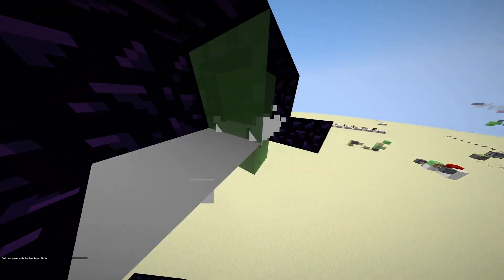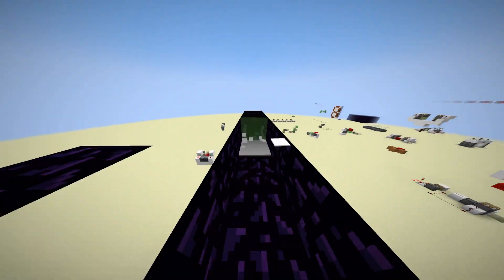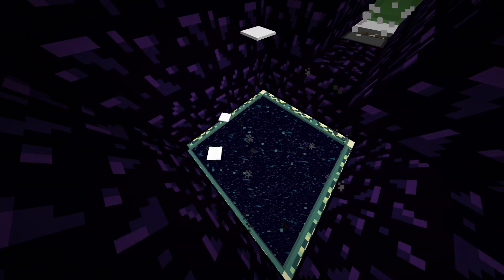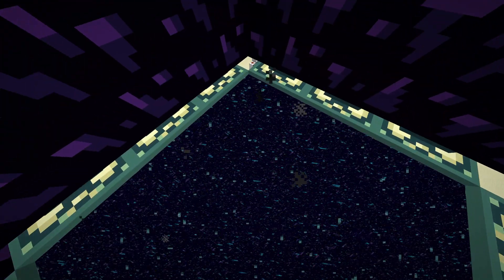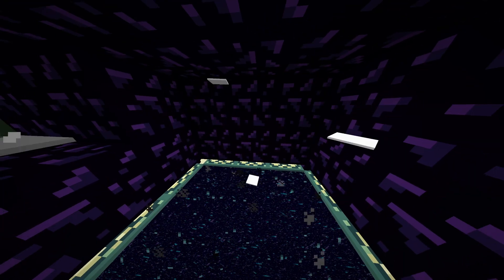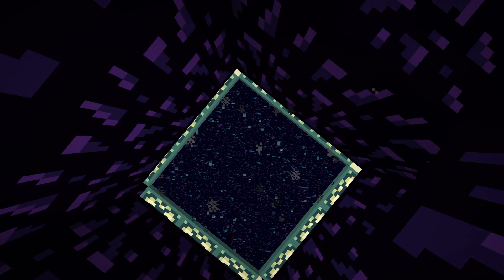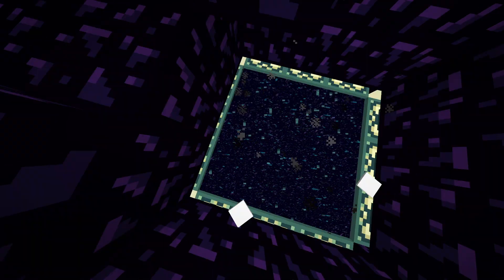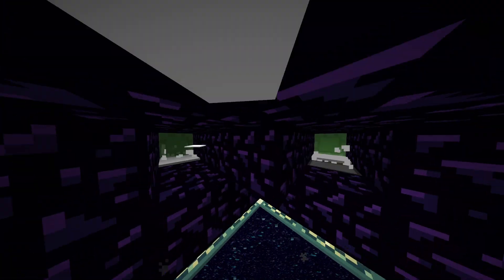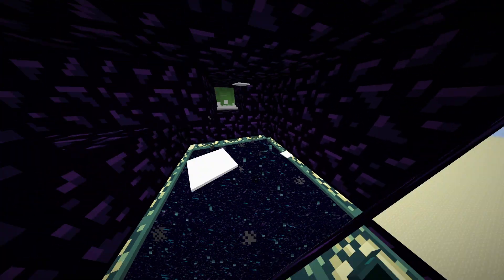Over here you can see a little simple carpet duper, and there are two of them. What that's doing is it's shooting entities — in this case the item, that item being the carpet — into the end. And every time a new entity enters the end, the spawn part of the end gets reset, the obsidian gets replaced, and I believe it's like three blocks up and as wide as the obsidian platform that you spawn on, gets set to air, no matter what's in there. So that's why you can't place anything.